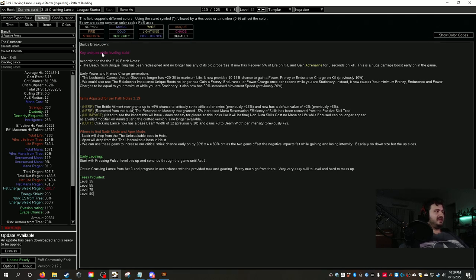To wrap up: I've accounted for all the nerfs coming against this build and identified where to power it up — especially with Death's Rush, which is going to be super powerful. I'm playing this build because it's genuinely fun, tested to be strong in early leveling and end game. Getting to the Unbreakable boss in Heist for the Nadir and Apex jewels is also very easy.